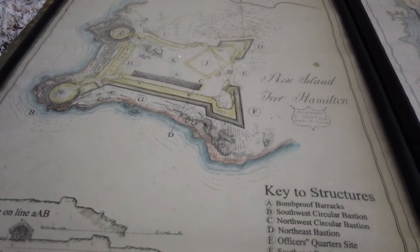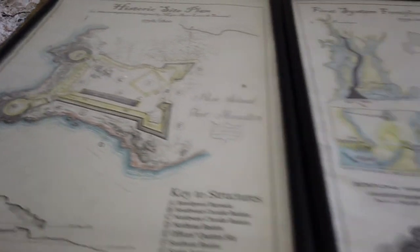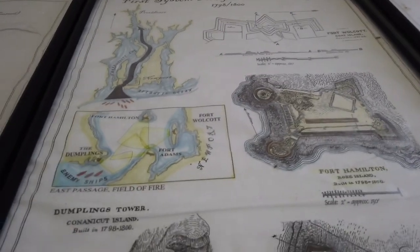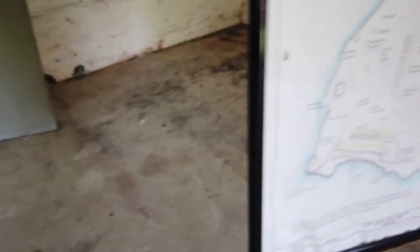The humidity here is pretty damn intense. We've got paper — it's warping. All of the informational displays are here. Of course, everything has a QR code.